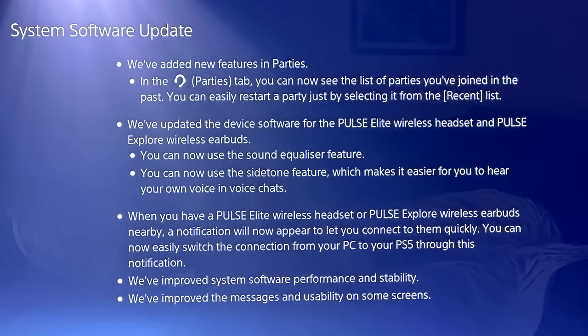New features have been added in parties. In the parties tab, you can now see the list of parties you've joined in the past, and you can easily restart a party by selecting it from the recent list — a nice quality of life update. The device software for the Pulse Elite wireless headset and Pulse Explore wireless earbuds has been updated with a sound equalizer feature and a side tone feature, which makes it easier to hear your own voice in voice chat.